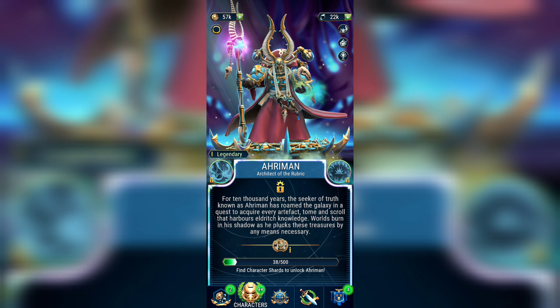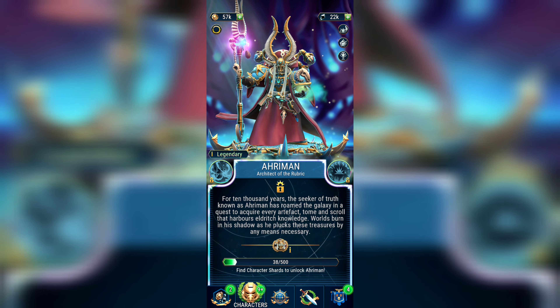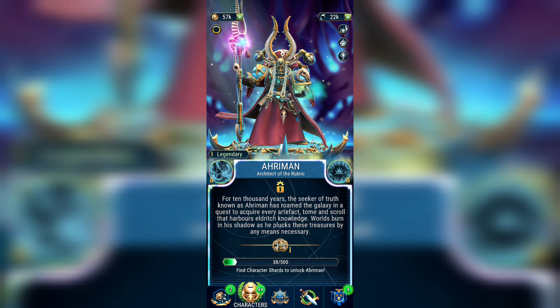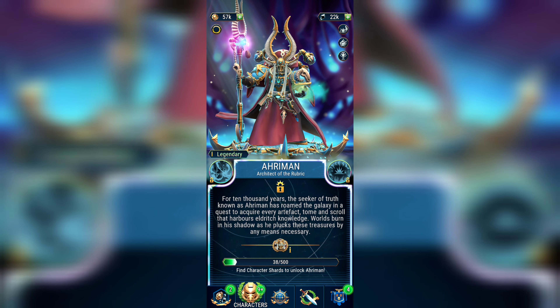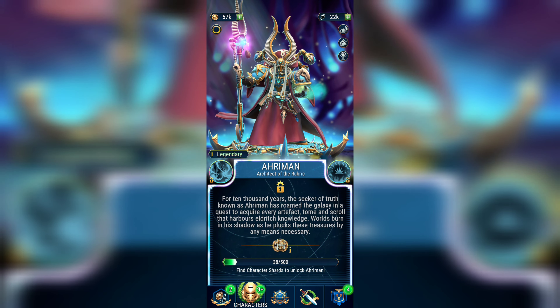Those are the simple rules of the giveaway. Starting today, you have seven days. I want to give time to everyone who might not be aware of the giveaway in the first two or three days. The deadline is the end of Sunday, and on the following Monday I will announce the nicknames of the players who have been chosen and ask them to message me directly on Discord.